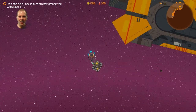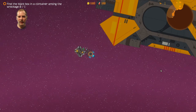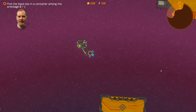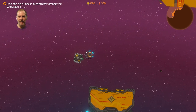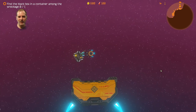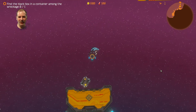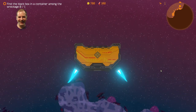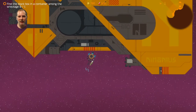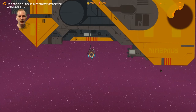I guess I have to worry about that too. Is that my ship? Oh, that's my ship — I went way too high. We need to go back down. We're going to go like this — there we go. We'll drop that in there. Don't bounce it that way, go this way. There we go. Is it going to fall in? Go, fall in! We find the black box in a container among the wreckage. Apparently we didn't find it — we did the wrong thing.